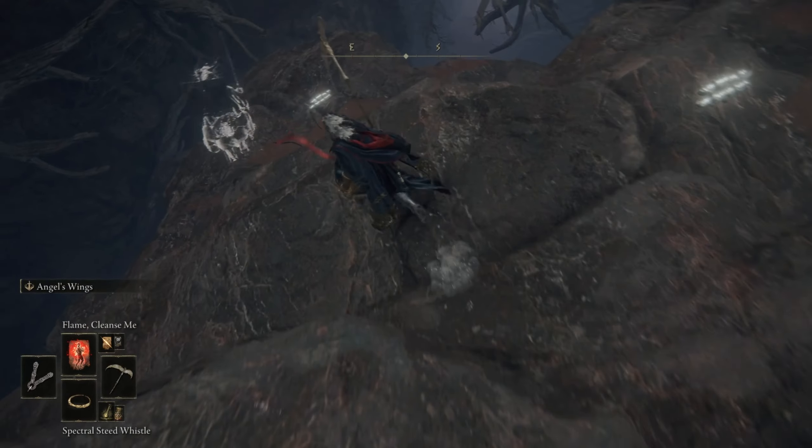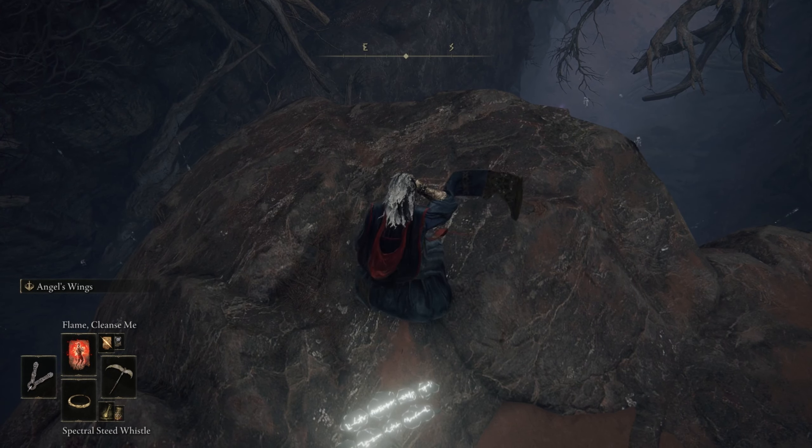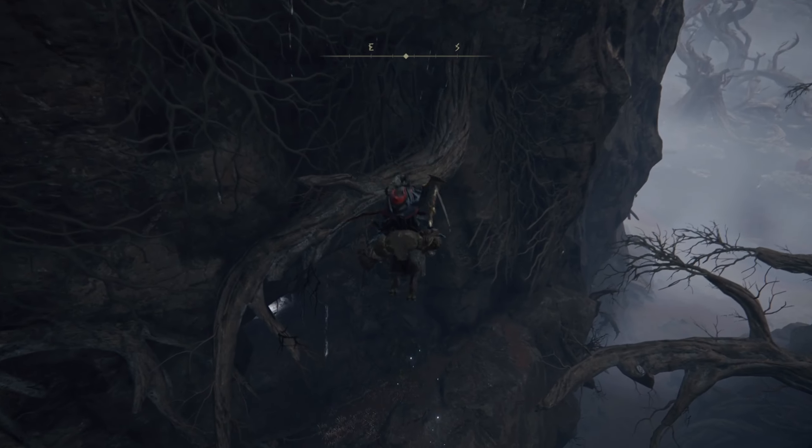I would definitely recommend trying to use a horse because I did this the first time and I died like an idiot. So just sprint, jump, double jump, tap, and voila, you're right here. This is the Abandoned Cave.